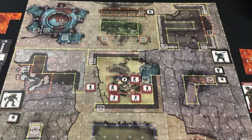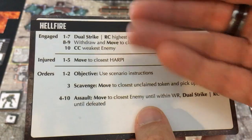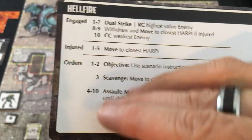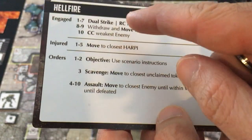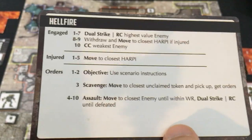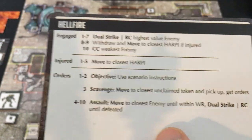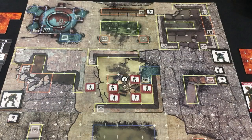Those are all the core rules. For the AI, each unit uses one of these cards — you roll a d10 to see what they do. If engaged in close combat you roll for that, if injured you roll on the injured table, but usually you're rolling under orders. For the vast majority of results, a unit keeps their orders until they get engaged, injured, or complete them. For example, if the AI rolls to assault — move to the closest unit and shoot — they'll keep moving toward and shooting at that unit until it's dead, or they get injured or engaged. Once the initial round is out of the way, this goes very quickly.